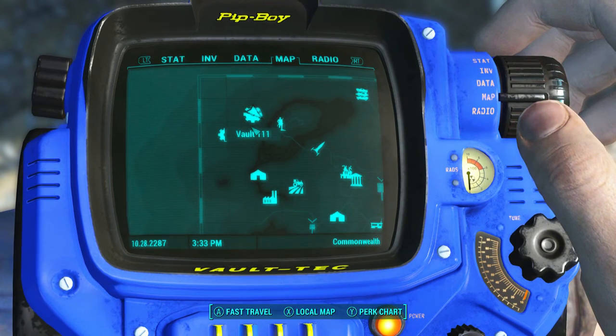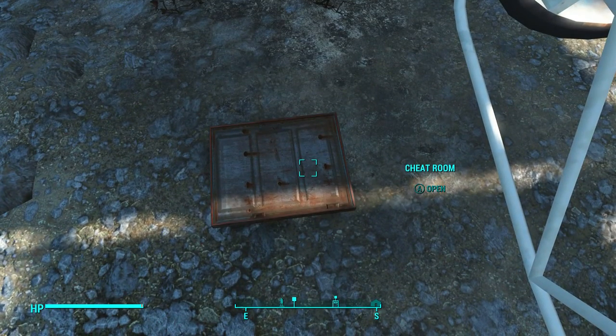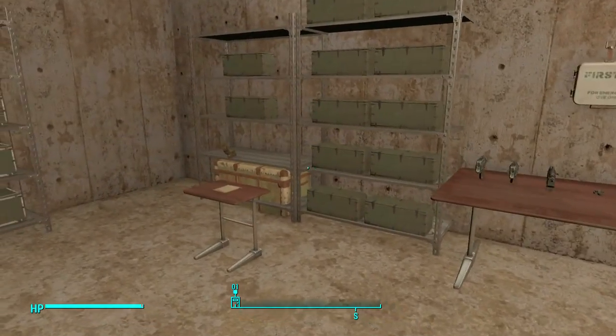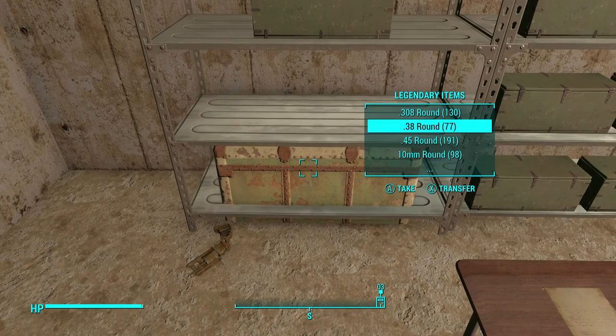It has multiple exits — this is one of them. You go inside, it loads up, and you just gotta wait for that load. It has all the best weapons you can get in the game in here. There's a pipe pistol that's been annoying me the whole time. Here are the legendary items.